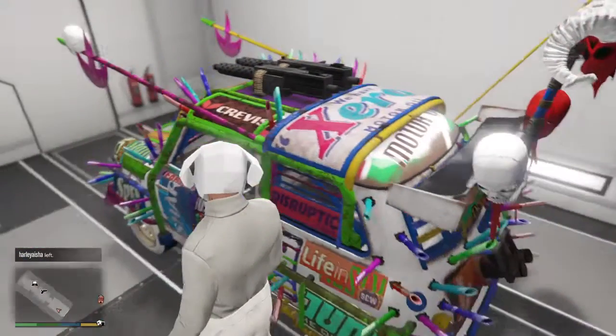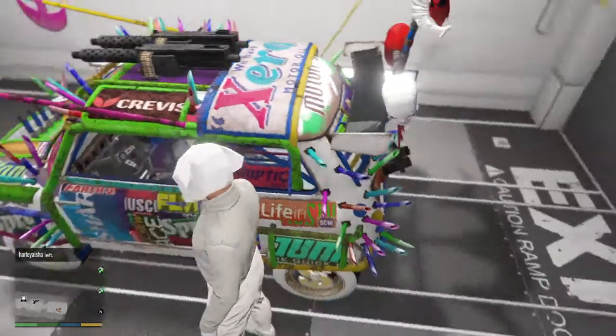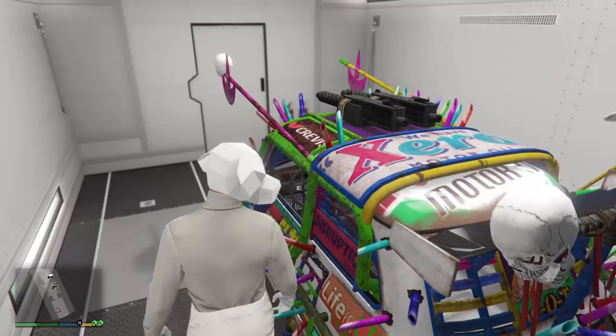All right, first step: get the car that you want to duplicate into your bunker. When you pull it into your bunker, you're going to want to pull it into your MOC.